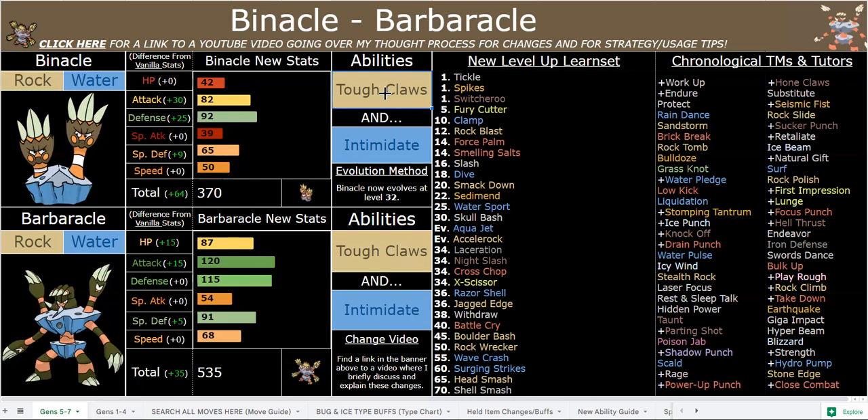Rock Polish works great with inaccurate moves like Surging Strikes and Stone Edge, both of which always crit and are 90% accurate. As for Tough Claws boosted rock-type moves, they're all 100% accurate. He has Jagged Edge at level 36, which is a 50% crit move, so you slap a Scope Lens on with Razor Shell, Cross Chop, Knight Slash — all those other moves. If you slap a Scope Lens on your Barbaracle, it will always crit, and those moves will go from 70 base power to 105 base power, which is pretty damn great.